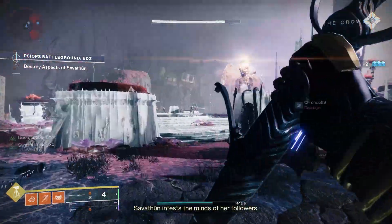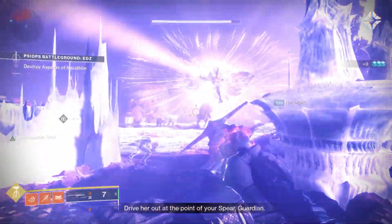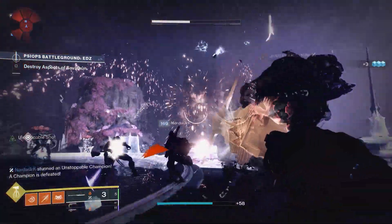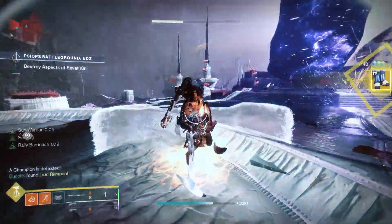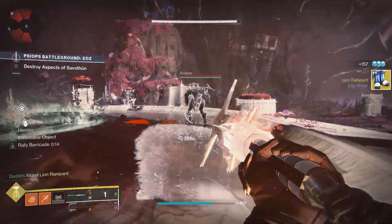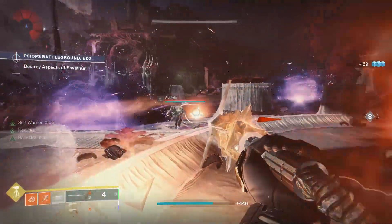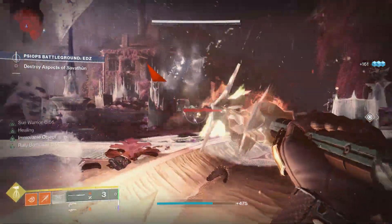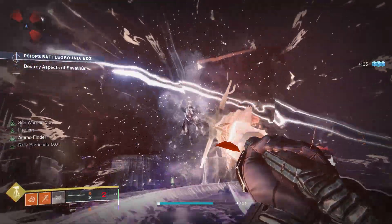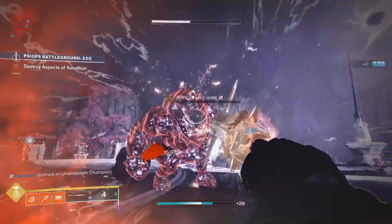A few more clips and then I'll run through the build and mods quickly and leave a DIM link in the comments. I hope you found this video helpful - it's just a fun build. You can obviously use your glaive for Unstoppable. I picked up a nice pair of Line Rampants there as well - there was a 68 roll, I was pretty chuffed with them. So yeah, Immovable Object glaive, two healing sources, Lore of the Splendor helm, and you're an absolute unit. I've been running it with Lumina as well, which is another pretty strong gun for healing your teammates.